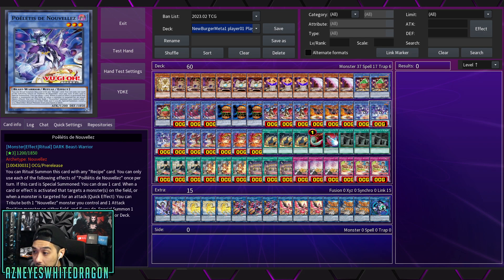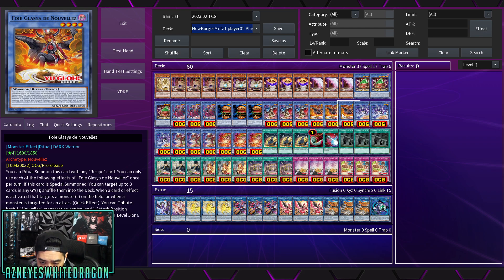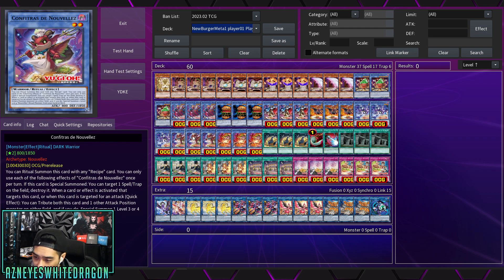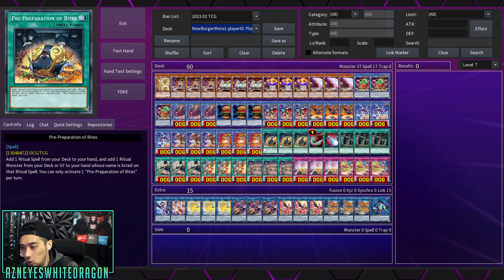I'll give you two different deck profiles. The small monsters mostly chain into each other as stepping stones — there's a level six Nouvelles ritual monster, then five-or-six, four-or-five twice, three-or-four, and level two-or-three — cooking down in levels. You can't leave them on the field too long because eventually they'll tribute everything. Playing the grind game, this deck outpaces many others since ritual decks have a lot of free cards — like pre-prep, which is a plus-one right there.